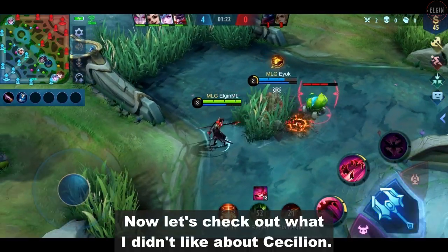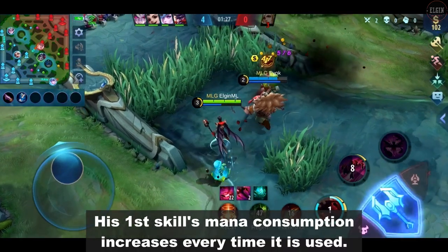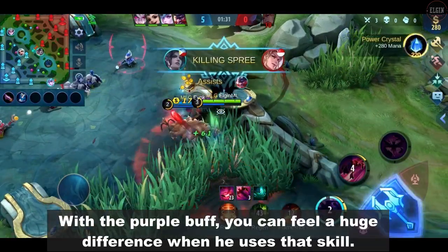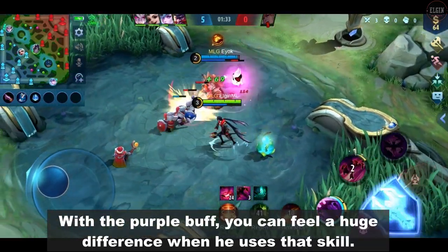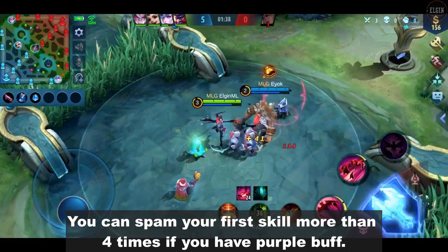Now let's check out what I didn't like about Cecilion. Cecilion needs the purple buff. His first skill's mana consumption increases every time it's used. With the purple buff, you can feel a huge difference when he uses that skill — you can spam his first skill more than four times if you have it.